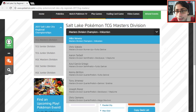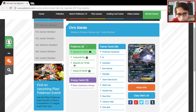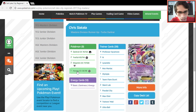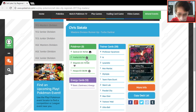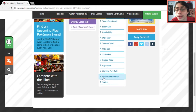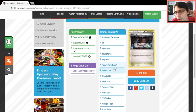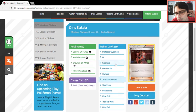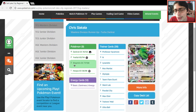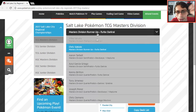Let's look at this Turbo Darkrai deck taking second place: four Darkrai EX, two Hoopa EX, two Shaymin — just a standard Darkrai list. Enhanced Hammer is in there, Spirit Links, Max Elixir. He plays Team Flare Grunt, which is always a pretty disruptive card. Yeah, pretty standard Turbo Darkrai deck.